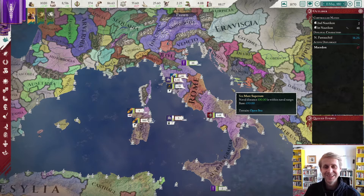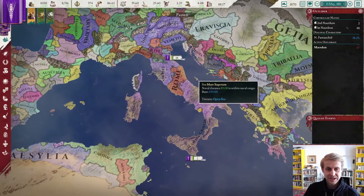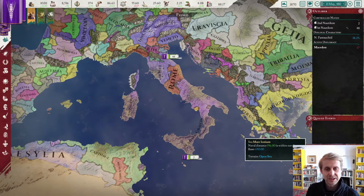When it comes to the outward world, we want to be perhaps a tiny bit more diplomatic, and if not always diplomatic, not straight out annexing everything we get our hands on. We are going to start building up some tributaries, some client states, and some feudatories.